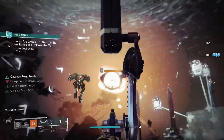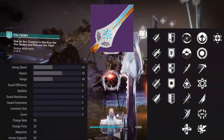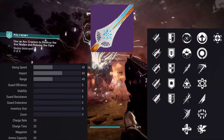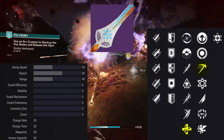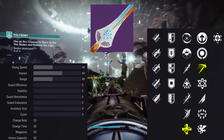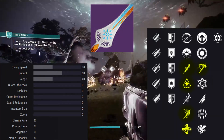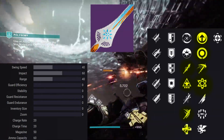Next up is Zephyr — the only stasis sword in the game right now. The only thing I'm really looking for is Unrelenting and Cold Steel: Unrelenting to get health regen on hitting multiple enemies, and Cold Steel to slow enemies with the powered strike. You also have Wellspring, Tireless Blade, and Relenting Strikes in the first column, and Collective Action, Attrition Orbs, and Chain Reaction if that's more your style.